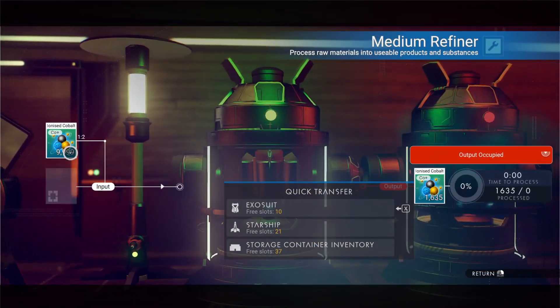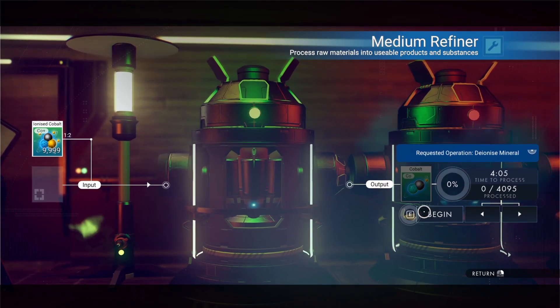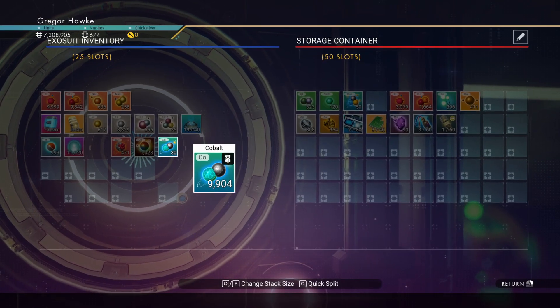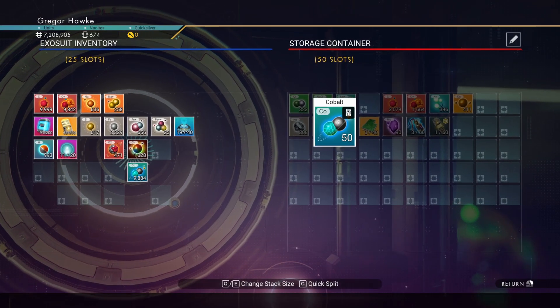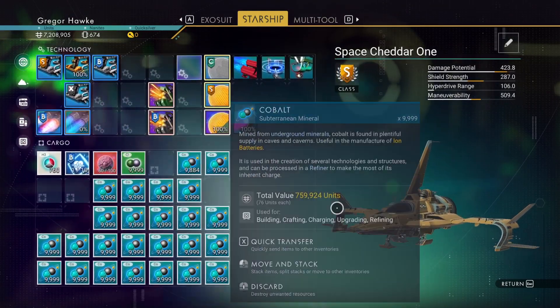Eventually you're going to totally run out of oxygen, so it's all about turning that ionized cobalt right back into cobalt. Before you set out to sell a ridiculous amount of cobalt, make sure you stash a little bit back at your base — even though I have a lot, I should probably have about four more stacks.